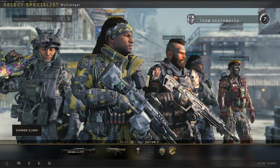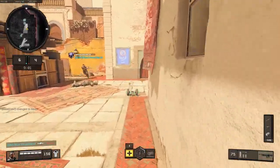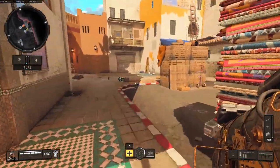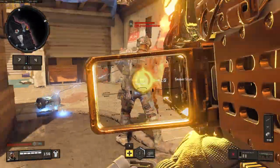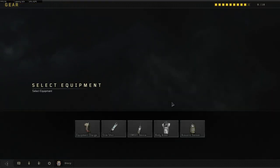The best way to complete this challenge quickly and efficiently is by using the specialist Prophet and his equipment seeker mine to stun enemies long enough to get a clean and direct hit. The loadout I recommend is the equipment recharge so that the cooldown for the seeker mine is reduced and you can send more out within a match.